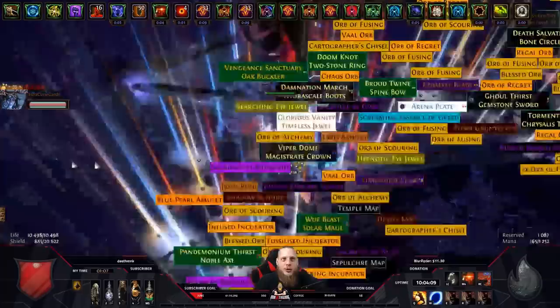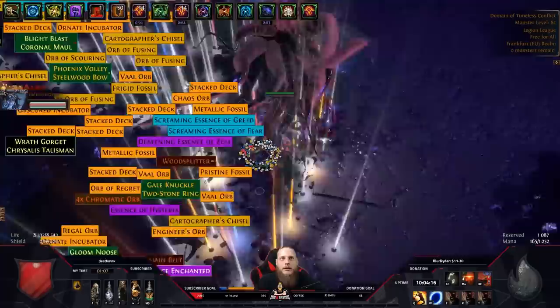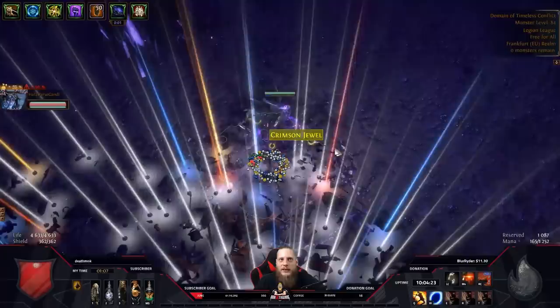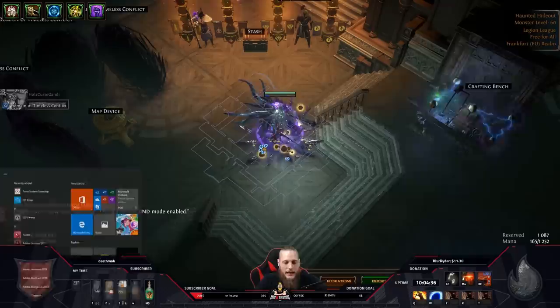Here's the loot: an arena play, two stone ring, orb of annulment, some jewels, Layer of the Hydra and more. Not too great this time actually. My mate will pick up the loot and I'll go into the explaining part so we don't waste all this currency.